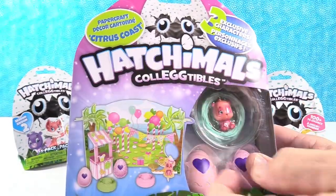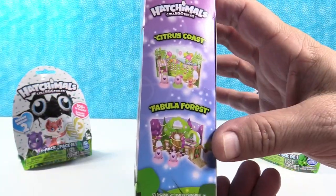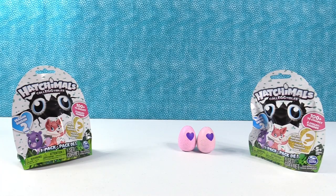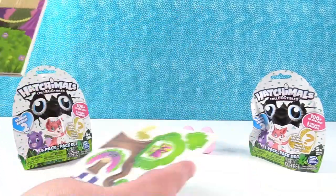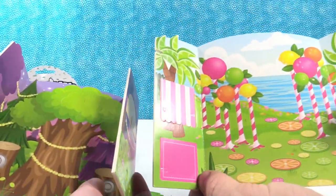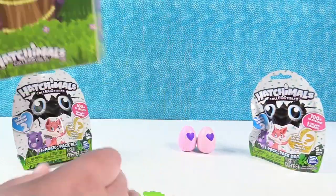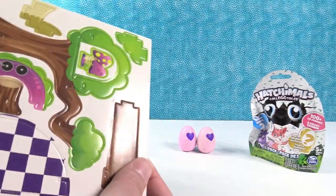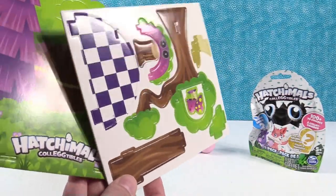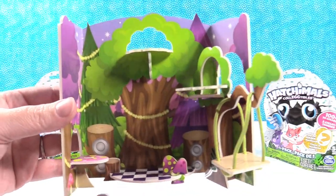I have the Citrus Coast - look, it has balloons, it's a party! It looks like these are the only two sets. Let's go ahead and open these up and take a closer look. Inside you get a play set and some pieces. Look at these shiny stickers! We're going to build them off camera real quick because it'll take a few minutes, and then we'll open the eggs together.